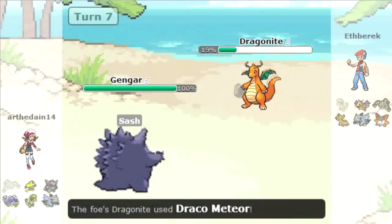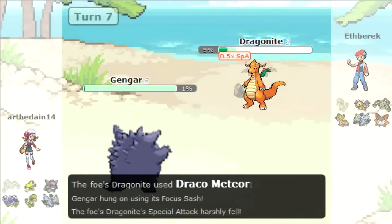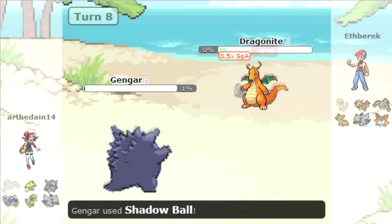He hits my Dragonite, I hit him with Draco Meteor — he's sashed — and now I have no priority to take him out. I believe he kills my Dragonite right there.